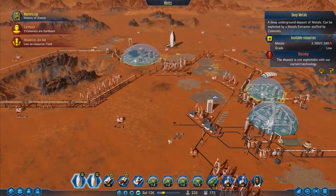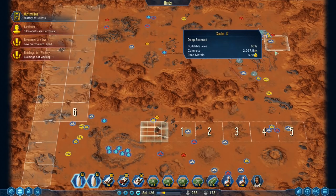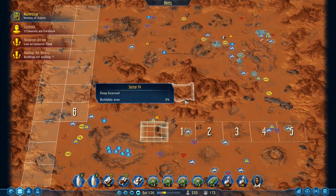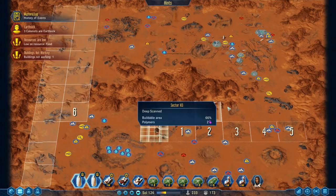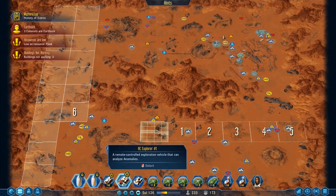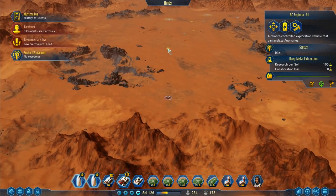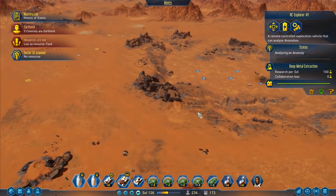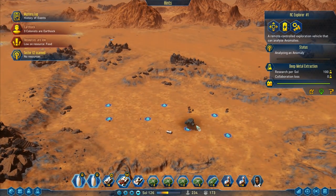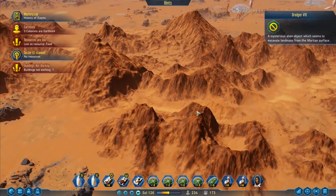It says it's a long way from the dome - that's fine. There's 2,380 metals there so I can definitely do that. Look around - is there any other deep metal deposits? I got another one up there, one there, and then more metal deposits over there which I can't currently reach but will be able to at some point soon. We've got all of this over here as well. RC explorer sector scanned - let's go up to that one. I want to destroy dredger number 11.